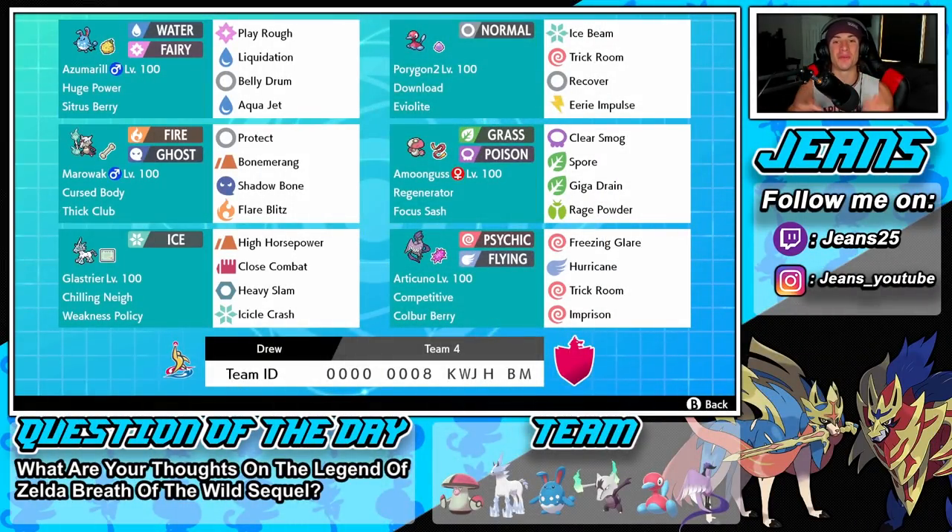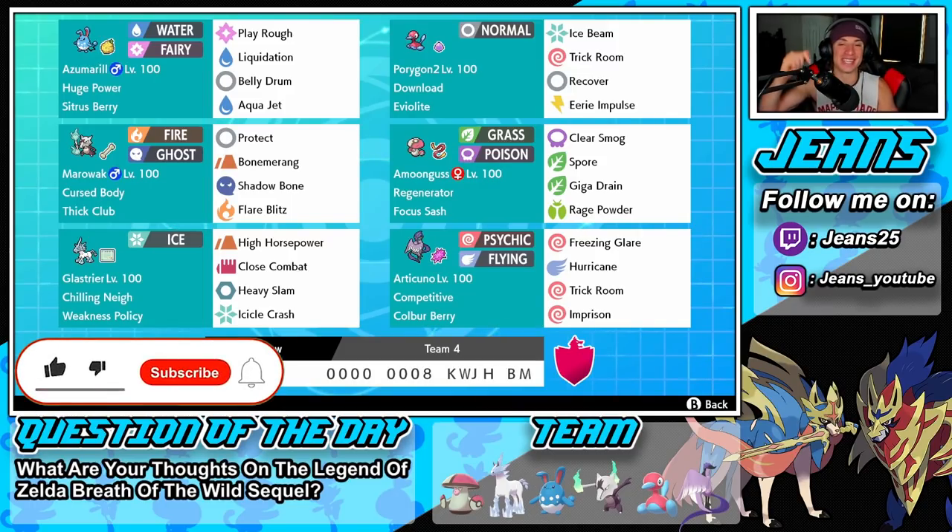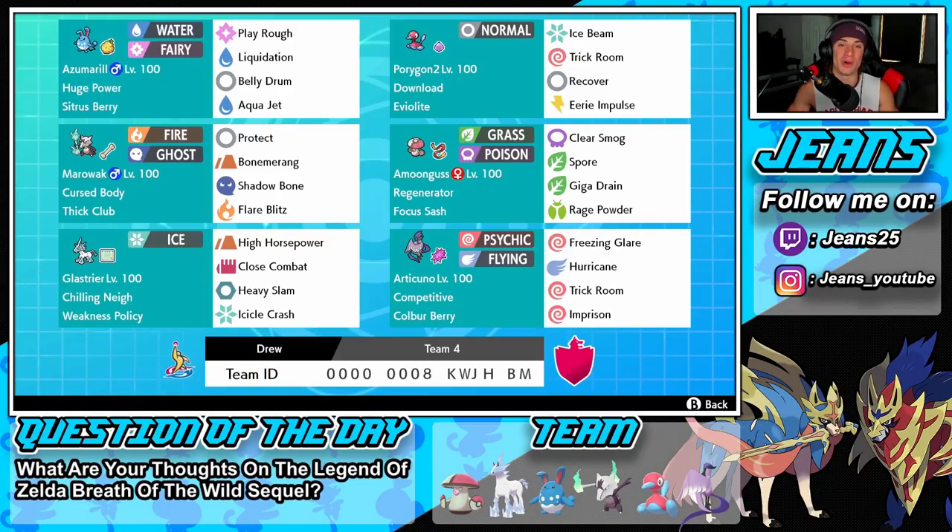What's going on YouTube, Jeans here, hope you guys are having a wonderful day. Today we are back playing some Pokemon Sword and Shield, hopping onto that ranked doubles series 9. We got ourselves another amazing team to show off today — a Galarian Articuno team alongside weakness policy Glaceon. If you guys are hyped, make sure you support the channel by smashing that like button and clicking that big red subscribe button.